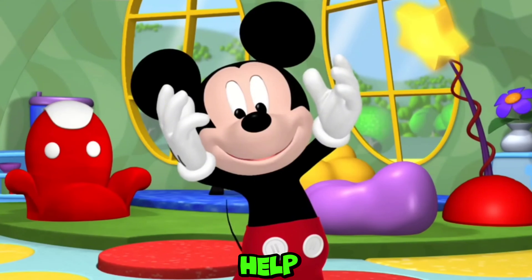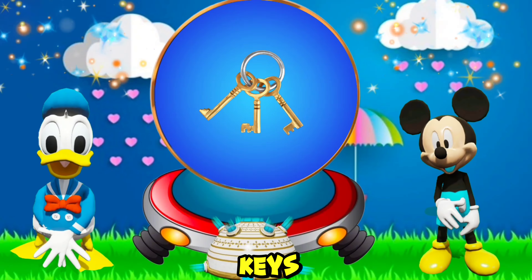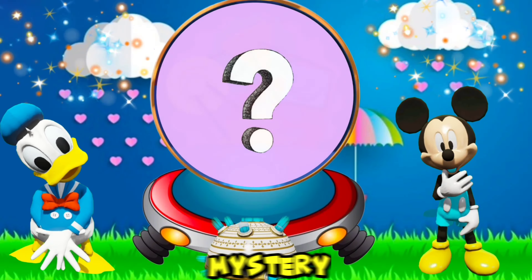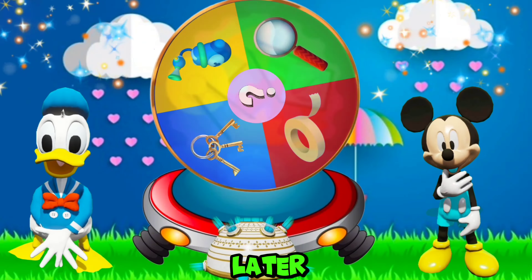We will help Donald today in finding Bobo Chicken. Are you also ready to help him? So come on, friends. Let's go and see what we have today: a gold keys, a magnifying glass, a sticky tack, a bubble maker, and the mystery Mousecatool. That's a surprise tool that can help us later.